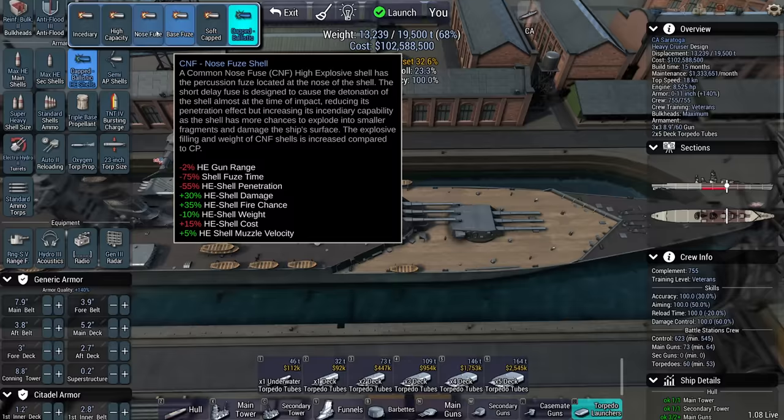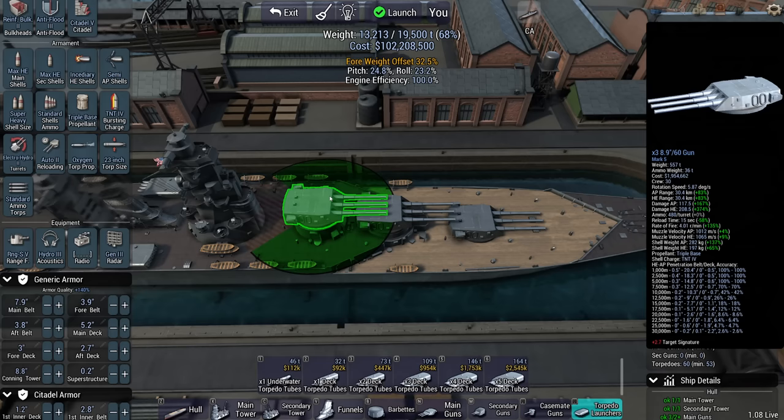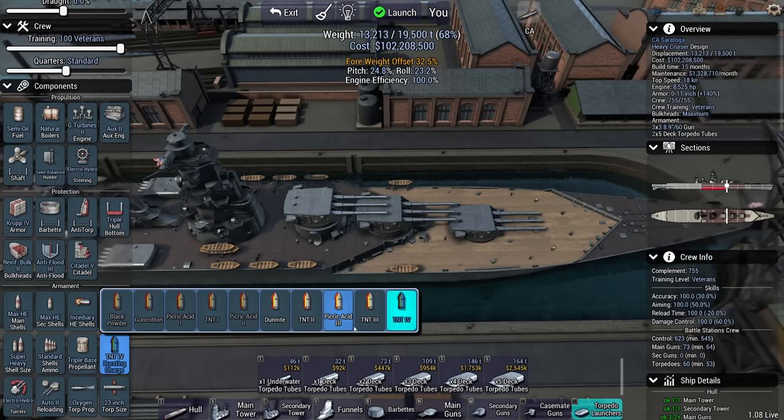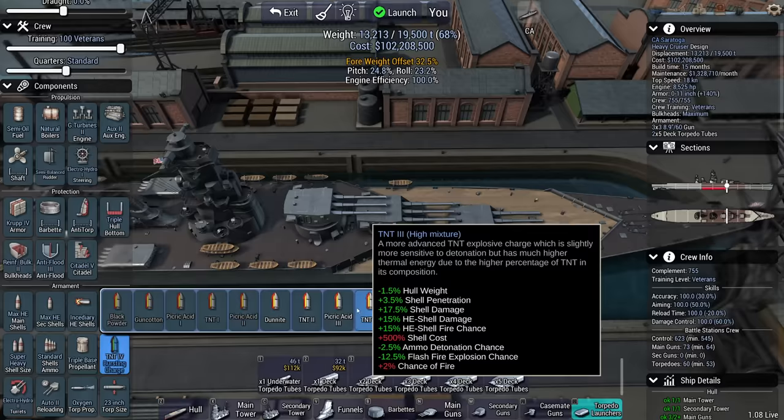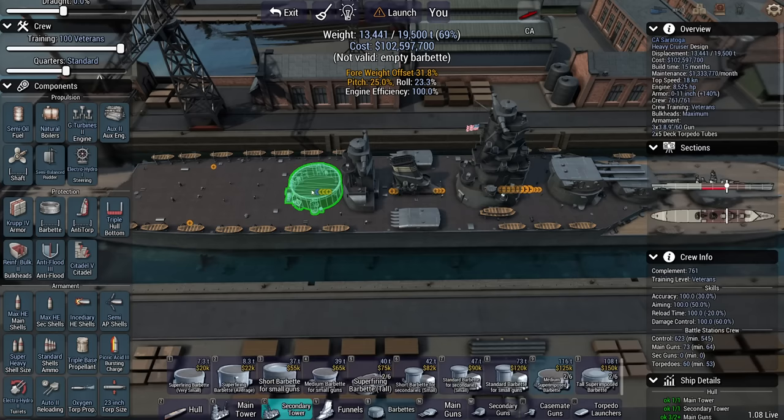This option gives a fire chance reduction, 75% fire chance plus 150, but minus 100% fuse time so it just explodes on contact causing endless fire to heavily armored targets — that's not quite how that works. We're going to reload at 15 seconds. There's a chance I can get... yes, picric acid: 27% shell damage, 25% fire chance. Keep in mind I get four of these cruisers, so with this level of firepower I might be able to inflict a massive amount of fire on these guys.